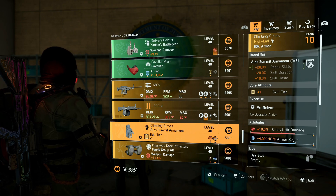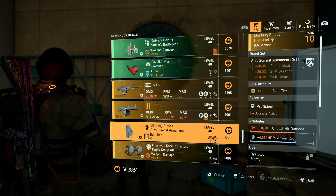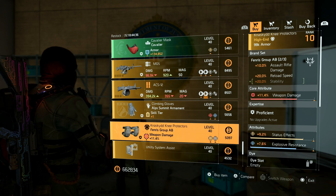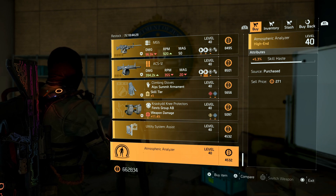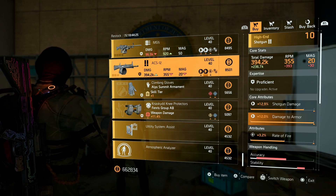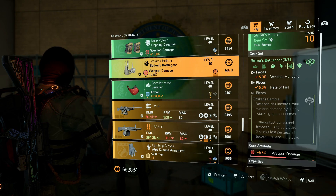Going further down: there are Alps Summit gloves with skill tier, crit damage, and armor regen, and Fenris knee pads with weapon damage, status effect, and exposure resistance. For the mods, there's a repair skills mod at 17.4 and a 5.3 skill haste mod.